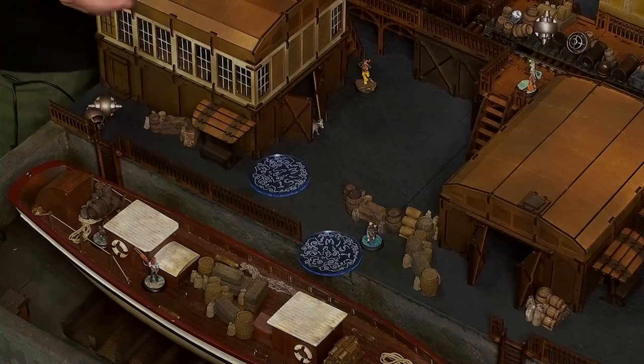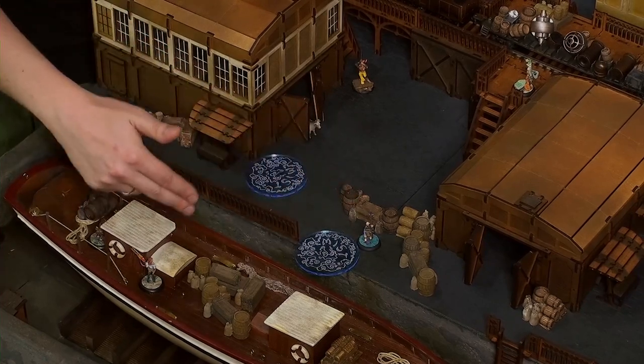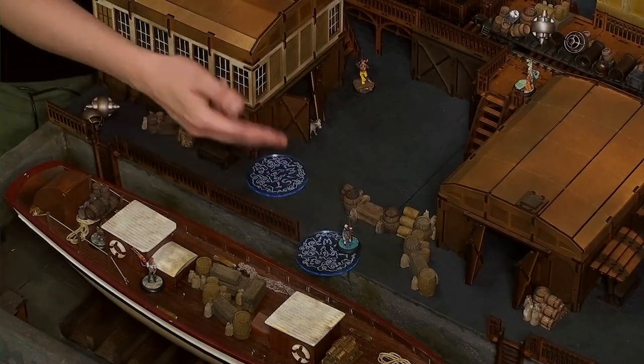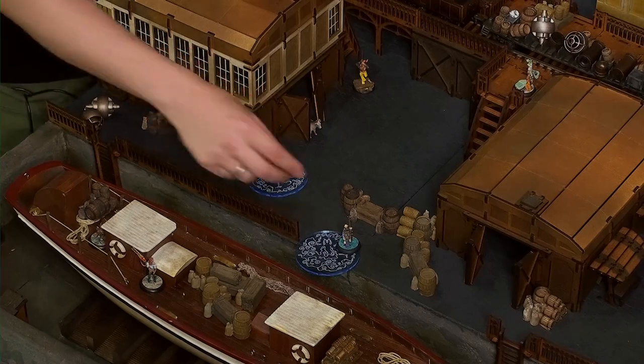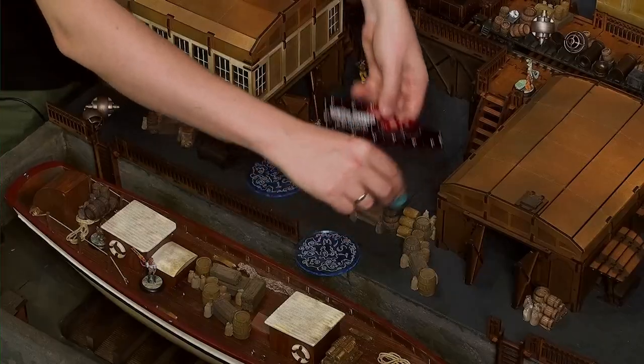We place the Mist Marker in base contact with the Trader — maybe in this place. At this moment it completely blocks line of sight from Ingrid. If he were inside the Mist Marker he would get the benefit of cover, but as it is, the line of sight is completely blocked. It's safer to deploy the Mist Marker just in front of you. With his second action, he can just scuttle away.